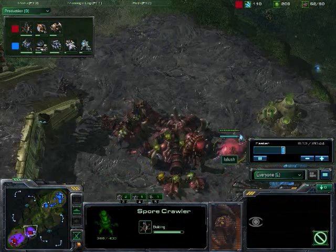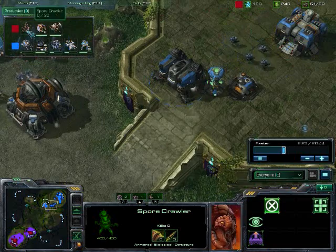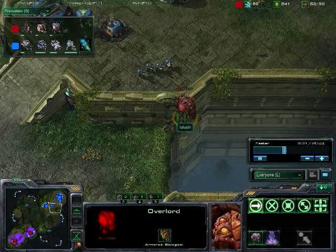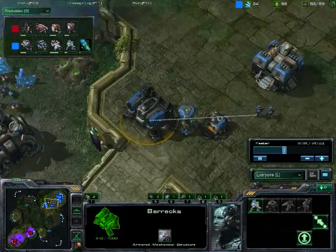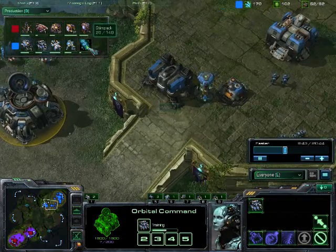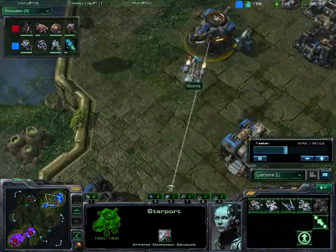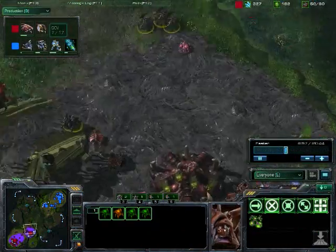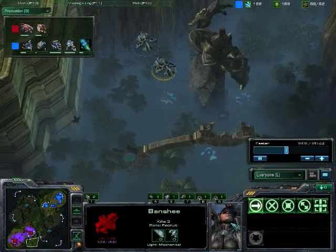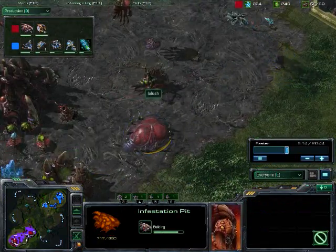So Lalish is continuing to drone really hard, making six drones at the moment, getting another Spore Crawler. The Overlord is going to go down — those Marines are going to shoot it down. We do have the Barracks going back up, so we are going to see the MMM ball again with some Medivacs and Stimpak going down. First Medivac down too. There is an Infestation Pit going down — so no Hydra Den this time. Very interesting call. So it looks like Lalish is going to forego the Hydras, because Hydras aren't the best against Marine Marauder balls.